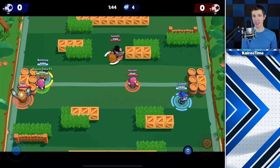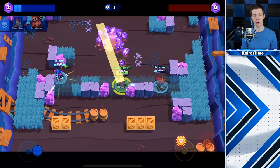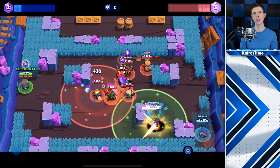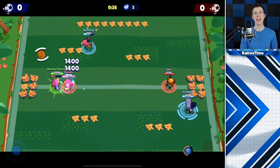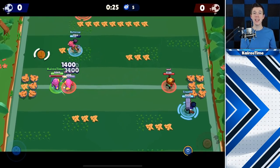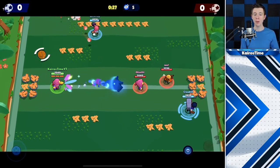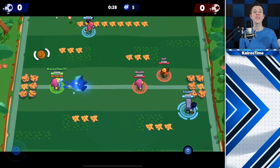His super range is nine tiles, which is one and one-third tiles shorter than Tara's super. His super will not pick up items such as gems or power cubes. If used against a box, heist safe, or turret, it will deal damage but not pull. The enemy brawler is stunned while being pulled, but Gene is not — he is still able to unload shots, meaning he can fire off a couple of quick attacks before they can fire back, giving him an unload speed advantage.